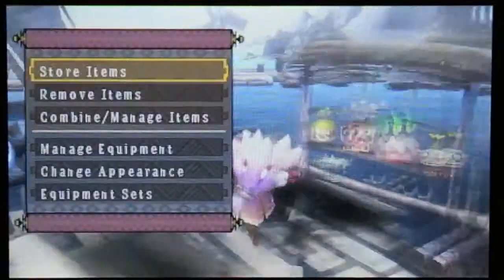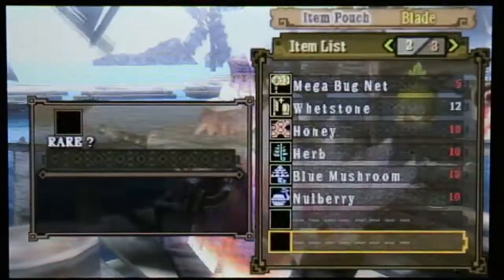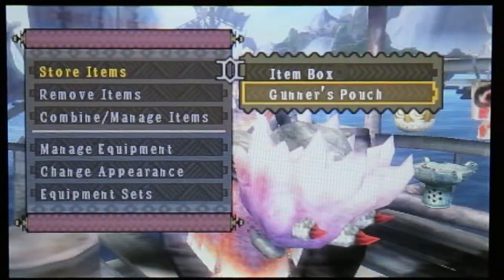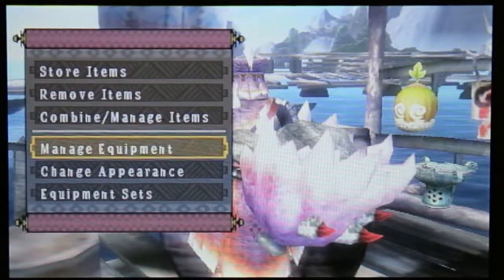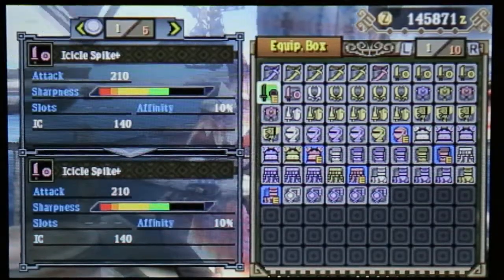Alright, I'm back. We're probably going to switch weapons for this next quest. I'm going to equip the Icicle Spike Plus, which requires high-rank Great Jaggi materials in order to be upgraded.